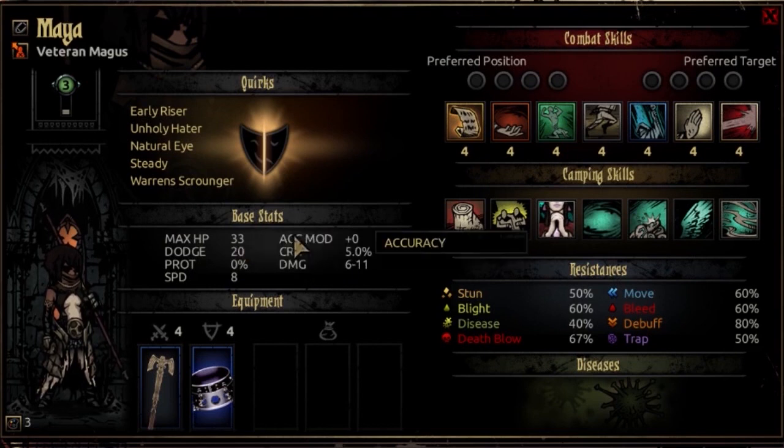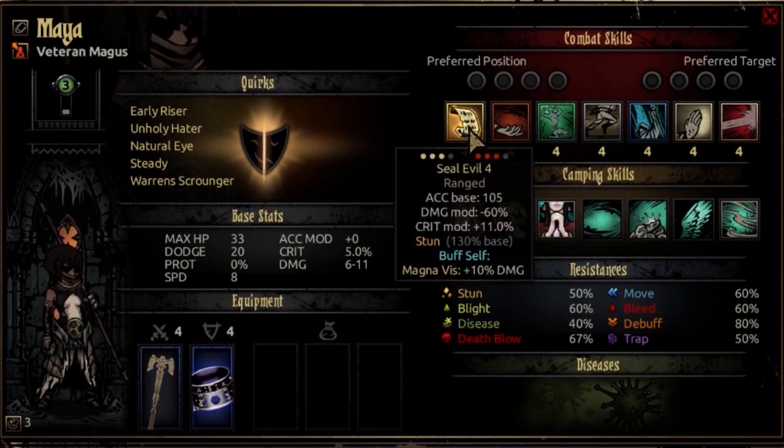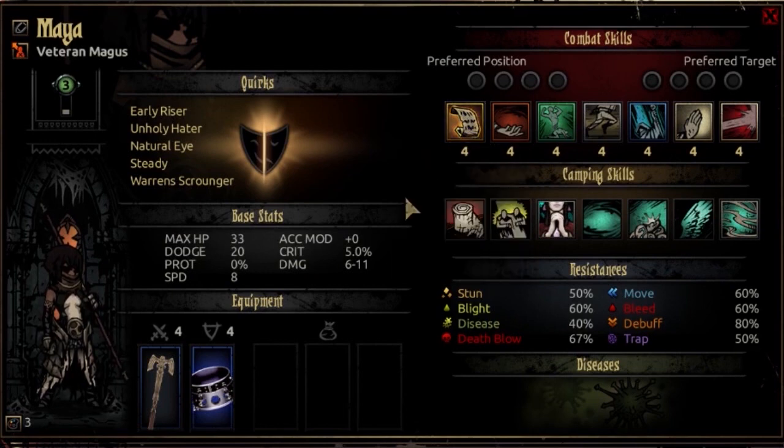You'll notice most of her stats are either average or below average, the only exception being speed. She's going to depend a lot on her turn count coming in with decent priority, and depend a lot upon her team — and that's without even looking at her combat skills, which we're going to get into now.